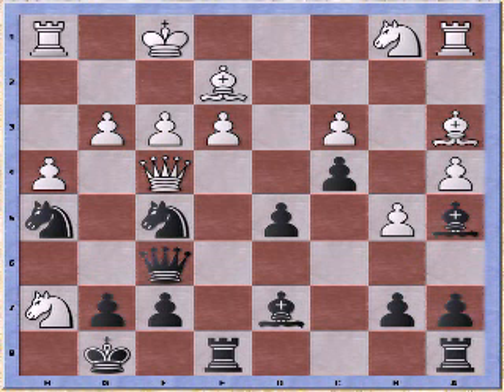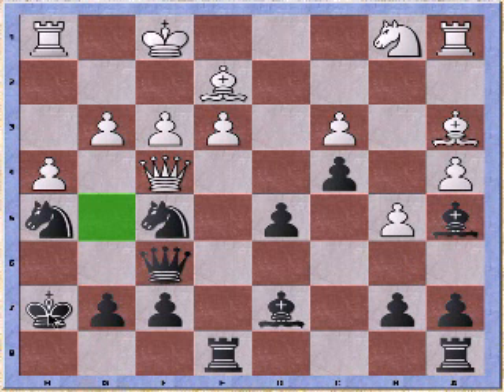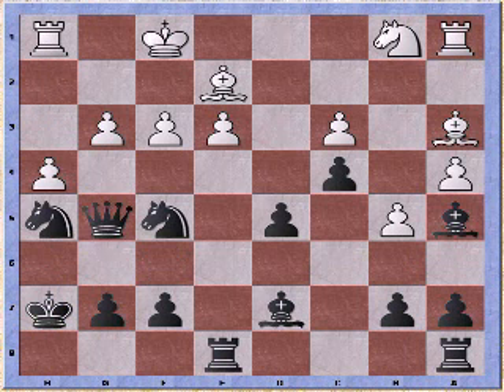He does an exchange sacrifice for a pawn. Knight takes h7, attacking my queen. King takes, weakening my king on the h-file, and this provides white with an escape square on g5 where we exchange queens.